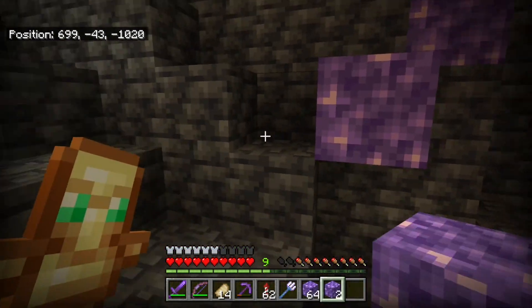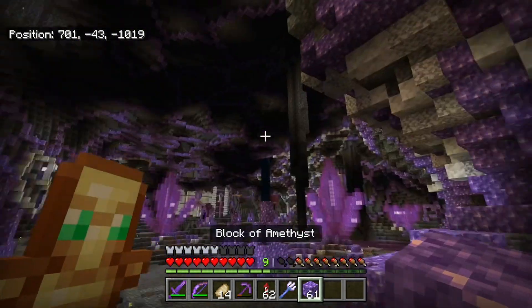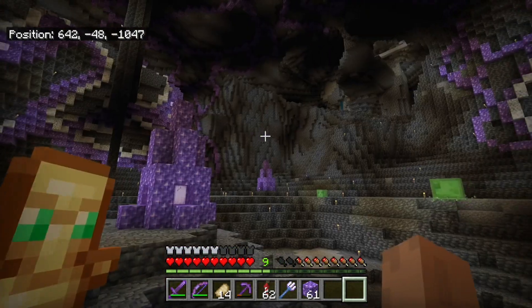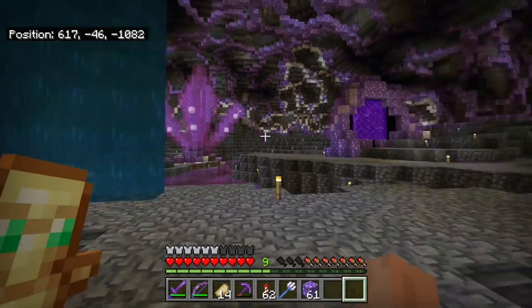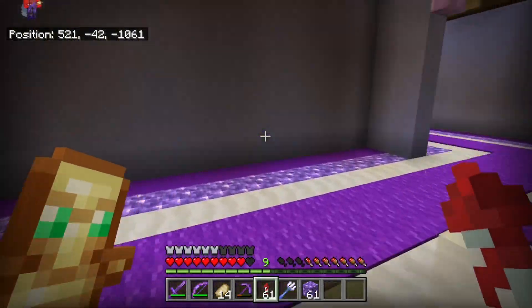After a bunch more grinding, I think we have for the most part the entire amethyst part pretty much laid out. This doesn't even look like a normal cave — it looks like just a big web built out of amethyst. I haven't really covered that side in the amethyst web and I don't know if I want to. I might later on, but obviously the amethyst is just one part of this entire thing.